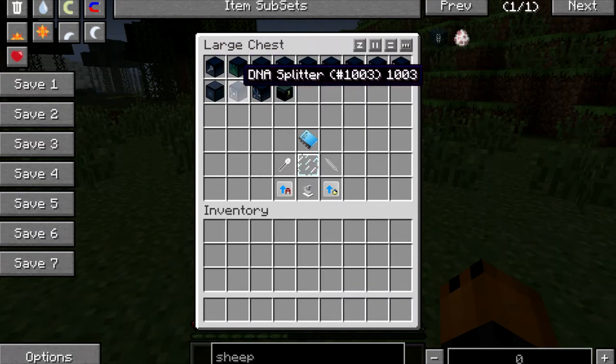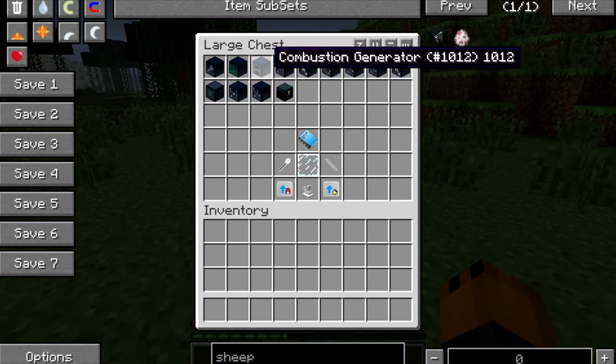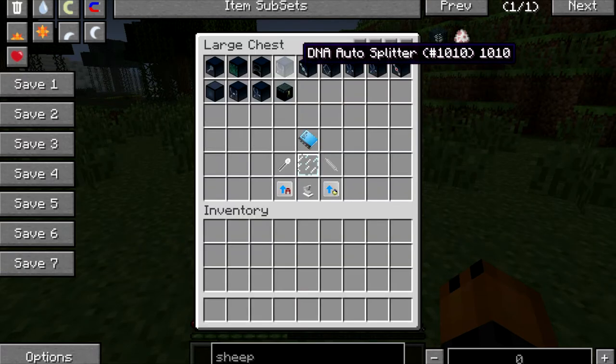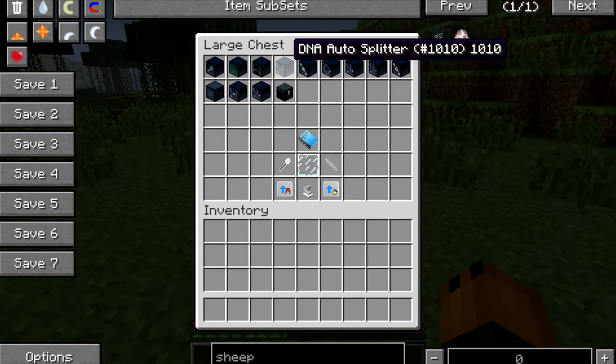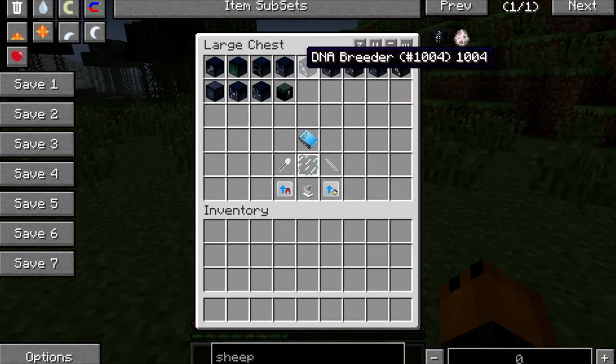To make the combustion engine, which is a power source used to power all these machines and is powered with coal, you're going to need 6 iron, 1 spider eye, and 2 furnaces. To make the DNA autosplitter, you're going to need 6 redstone, 2 iron, and a DNA splitter, which I'll show you how to make.